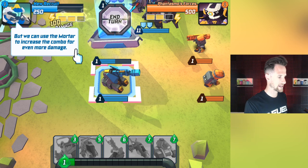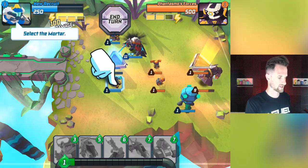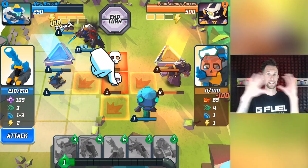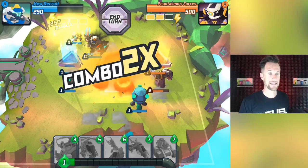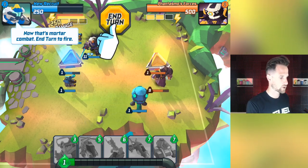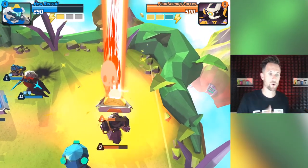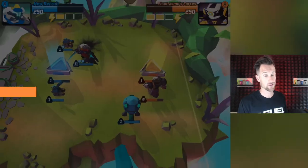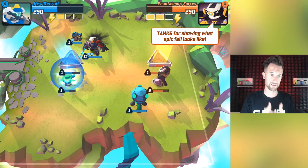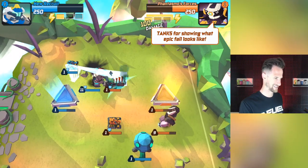So what does that mean? We can use the mortar to increase the combo for even more damage. We'll select the mortar and hit right here. You can see how it does damage to things - it has an AOE so it's gonna damage multiple units. Now that's mortar combat. We got those combo points and we're going to attack their gate and do a good amount of damage to it. This isn't real gameplay right now, it's just the tutorial kind of showing and explaining things.